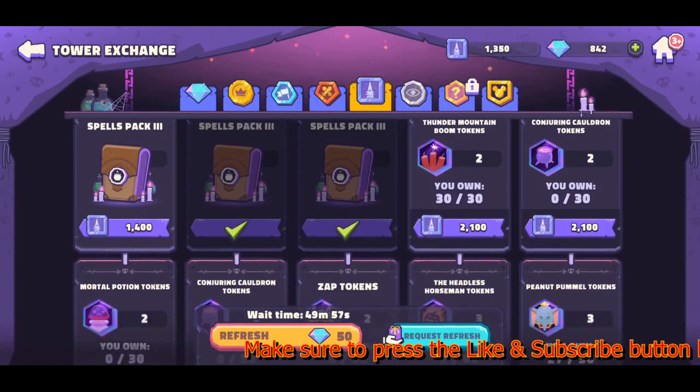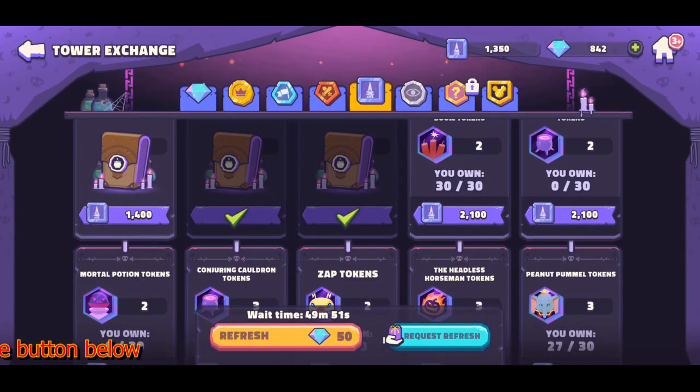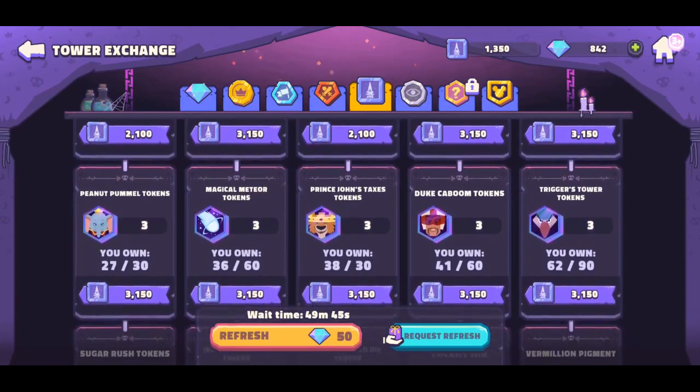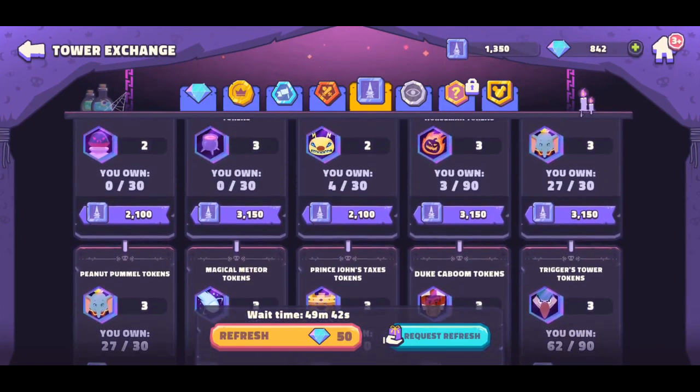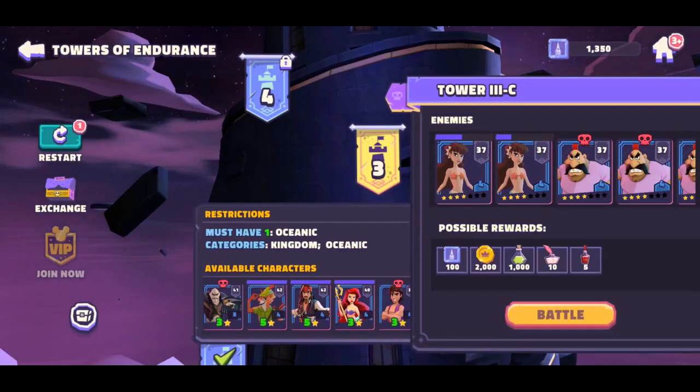I realized that by doing that it limited my options as far as which spells I could get. I could randomly get Dumbo or Prince John, but if I wanted to get the zap tokens or the Cauldron — which I've seen players use and it's been a really useful tool — I've seen a combination with the Horned King and I'm about to unlock him. So I really need to unlock that spell to get into that combination, which is why I made the jump to Level 3.